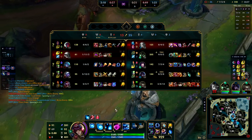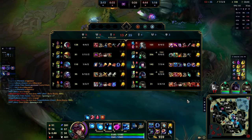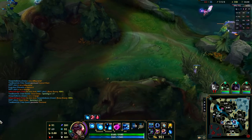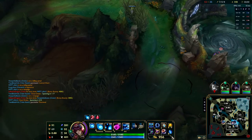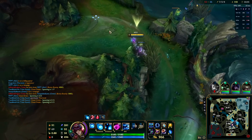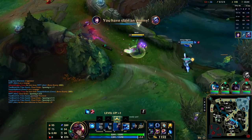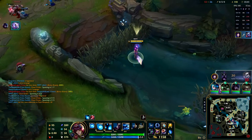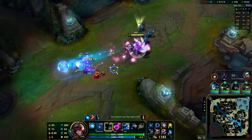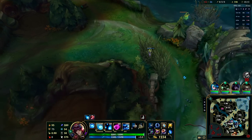30 seconds on the next Dragon — we've claimed all of them, no reason to stop our streak now. Warwick is 9/0/5 with 206 CS — he is doing extremely well. I want to get some wards down in the enemy team's jungle to have an idea of where they are when we go for this Dragon. We try to catch the enemy Tristana using our Everfrost to root her after the charm lands — and that's the full burst combo. We just literally annihilated her, and there wasn't too much she could do other than jump faster.